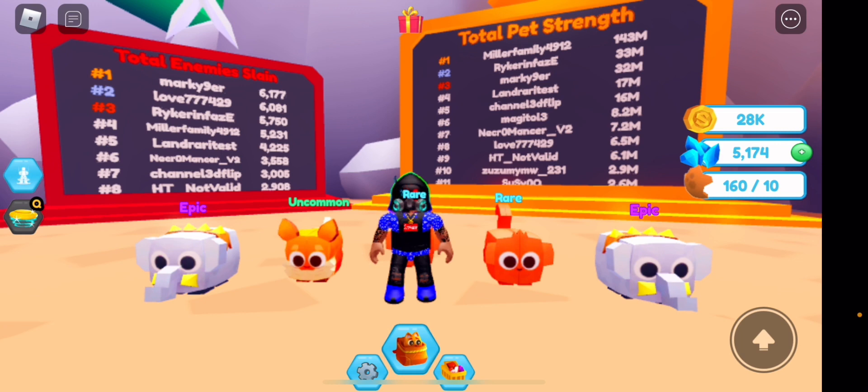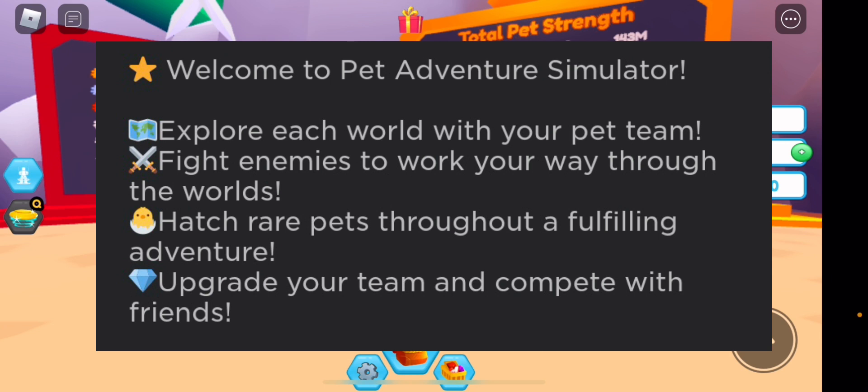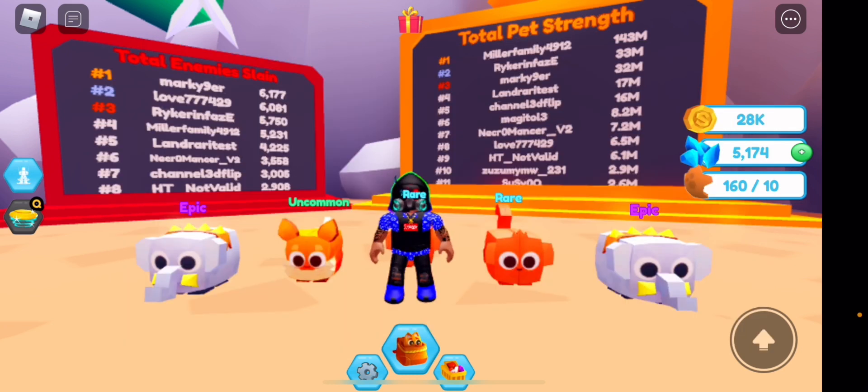Now let's read the description of this game. It says: 'Welcome to Pet Adventure Simulator. Explore each world with your pet team, fight enemies to work your way through the world, hatch rare pets throughout a fulfilling adventure, upgrade your team and compete with friends.' At the bottom it says 'so much more to come.' This game is made by Yahtzee — the link is in the description, so make sure to check it out.